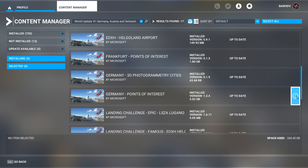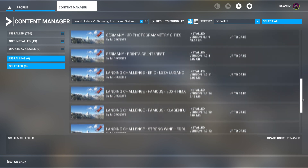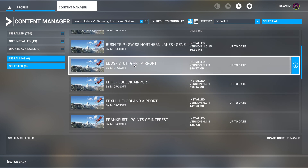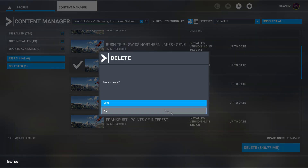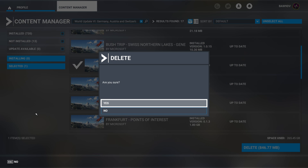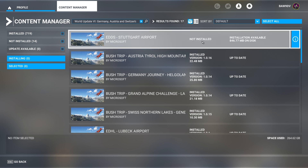Click that and you'll see the various installations as part of that world update. Scroll down and we're looking for Stuttgart — there it is, Stuttgart Airport. Currently you can see it's installed. Select it by left-clicking on it and you'll see 'Delete'. All this does is delete it from your flight simulator installation — it doesn't remove it entirely. You can reinstall it by going back to this menu. Click Delete, confirm yes. Wait a moment, and now if you check the list, Stuttgart is at the top showing as not installed.